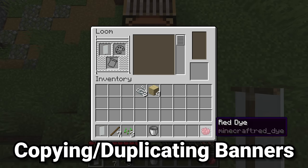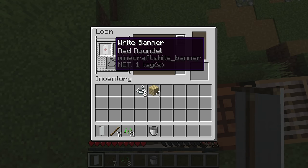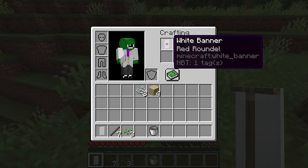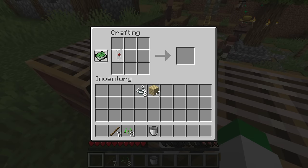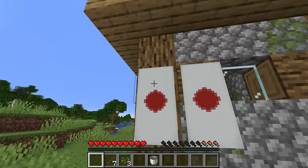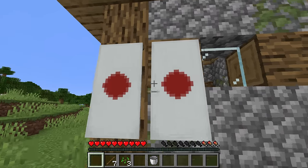Let's say we made a banner we're happy with — maybe a banner of the Japanese flag, just a red circle in the middle of a white banner — and we want to copy it. We don't want to go through all the steps of adding the dye again, especially if we have a banner with five or six different patterns. All you have to do to copy banners is place both of them in your personal crafting grid or crafting table. You'll notice they duplicate, and the dye is duplicated over with absolutely no cost of extra dye, so the dye is basically duplicated over to the other banners.